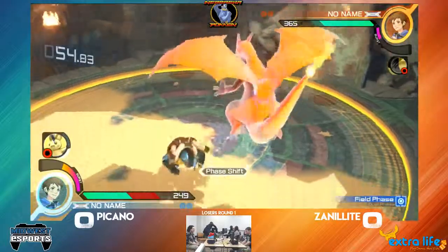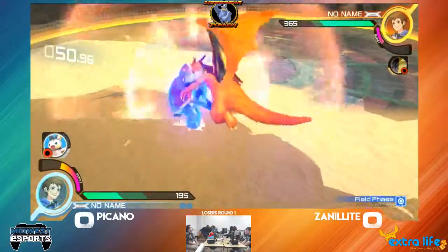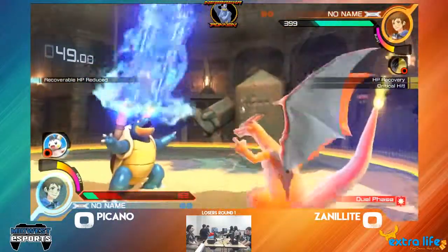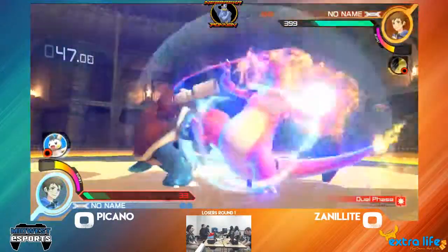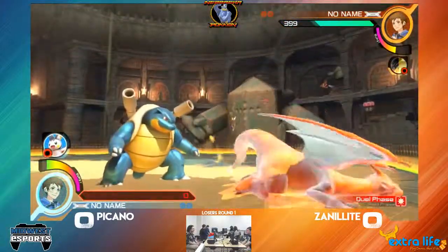6X into 6X to cause the phase shift, putting it back into Field Phase. Bubble setup, Water Spout — he blocks through all of that. Very smart thing to do. Nice counter there by Xenillite. Going for the Water Spout setups again. Nice, counters through the Fire Punch. Very well done by Xenillite.